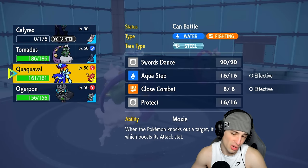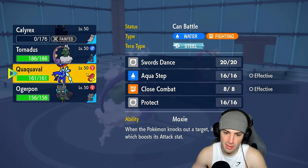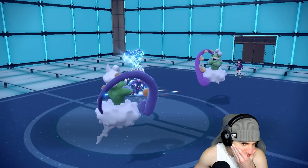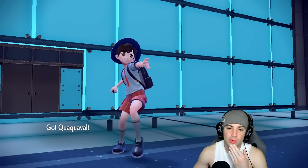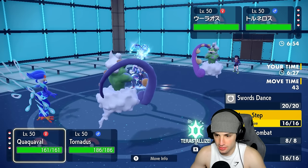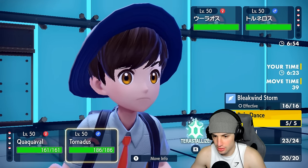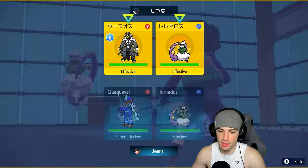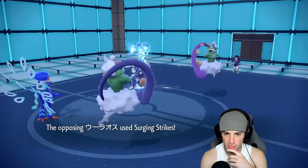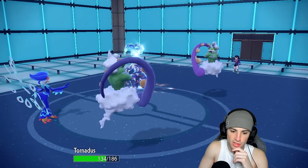It could go into Quaquaval, but what are you going to do? Aqua Step can look to pick up some damage. We're going to send out Quaquaval. He's gonna Surging Strikes my Tornadus slot — we already know that's happening. I could Tera Flying but that's really not gonna do much, so I'm going into Bleakwind Storm. There's the Surging Strike, going after Quaquaval for some reason.